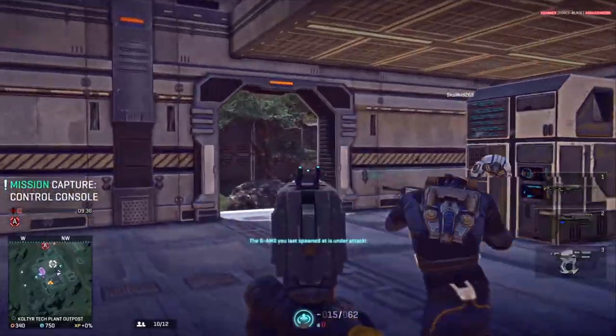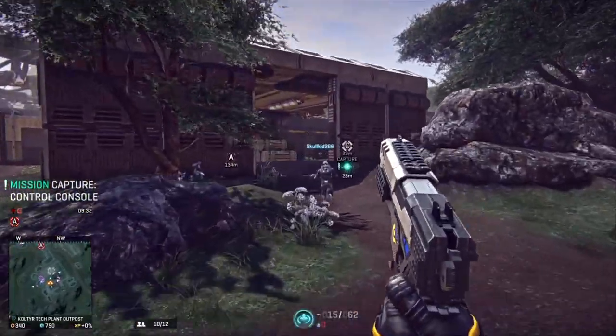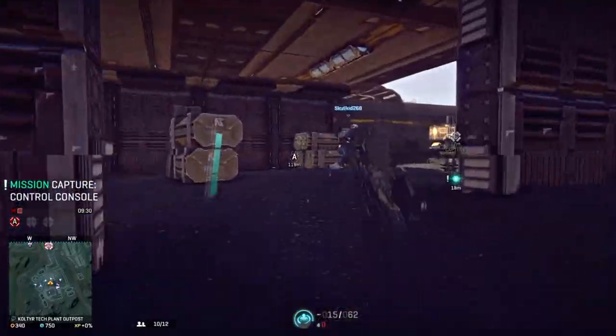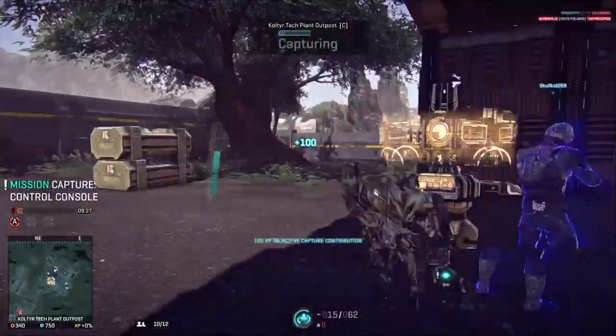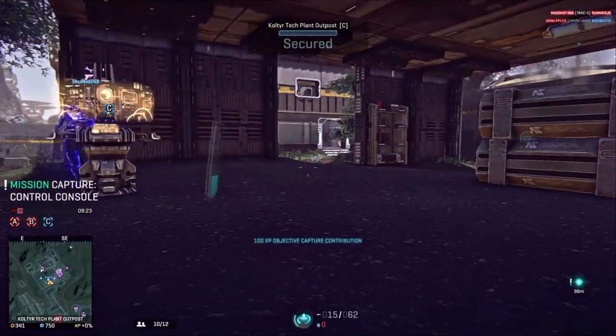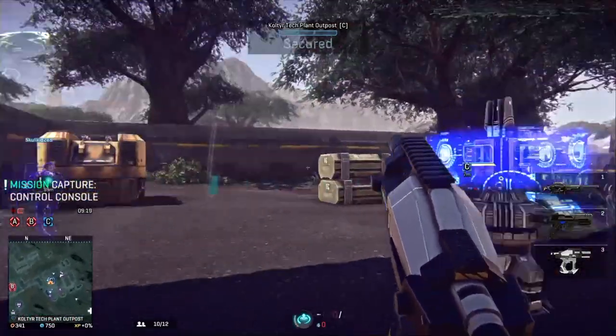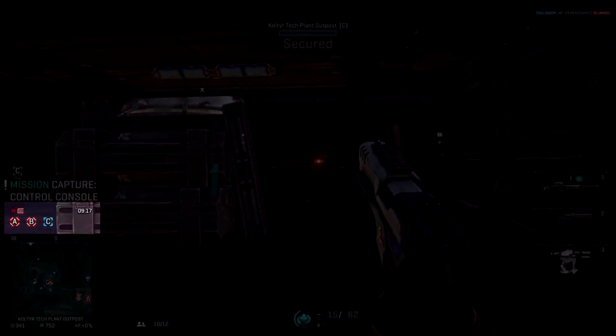Capturing bases comes down to whoever can maintain influence over the control points. Control points are shown on your minimap as a letter, so that you can easily call them out. Standing on a control point will transfer control from the enemy's hands to yours, and provided you have ownership of enough control points, you'll slowly gain influence over the base, as shown by the timer above your minimap.